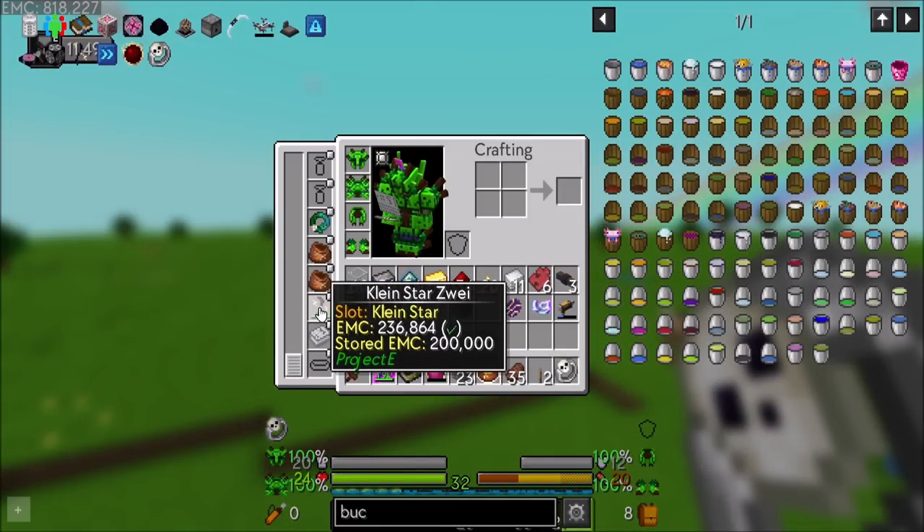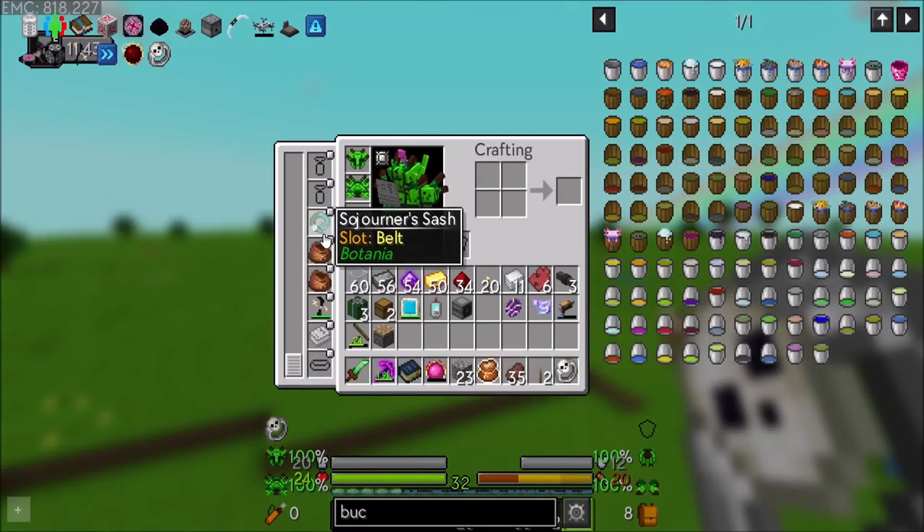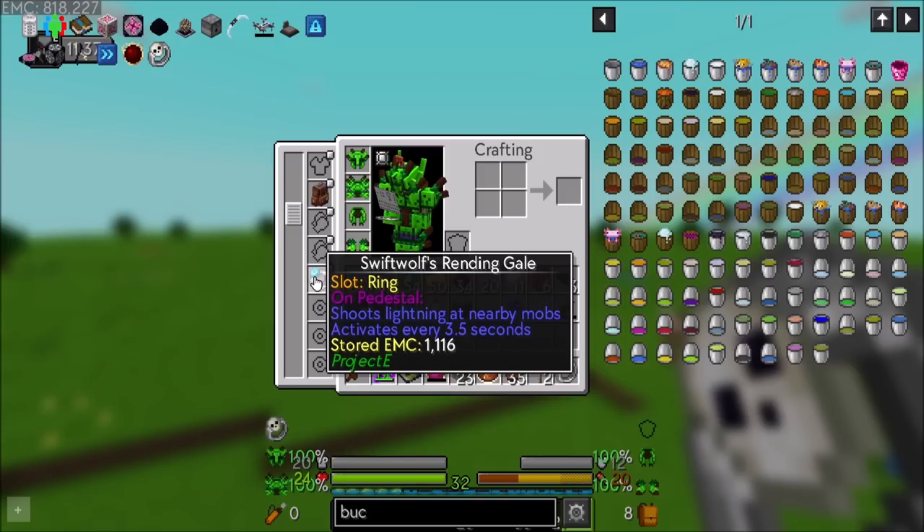This also uses up some stored energy inside there. Yeah, stored EMC, probably from having an Eternalist fuel in my inventory.